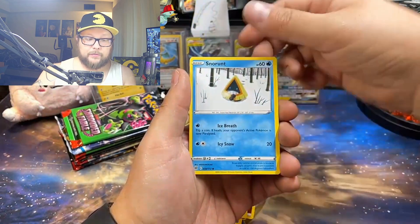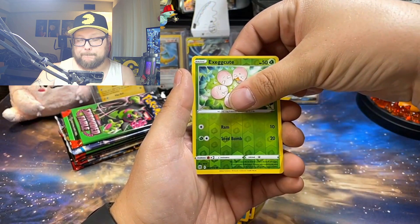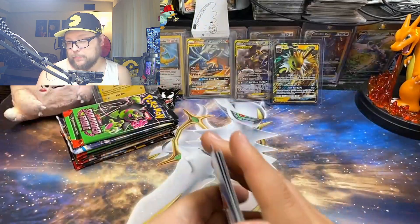Alright, Nosepass. Snorunt, come on Brilliant Stars. Exeggcute. First pack, no magic.